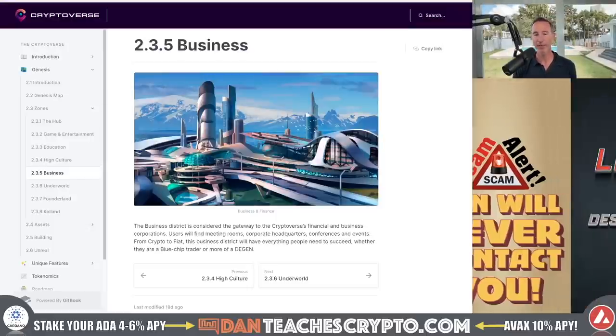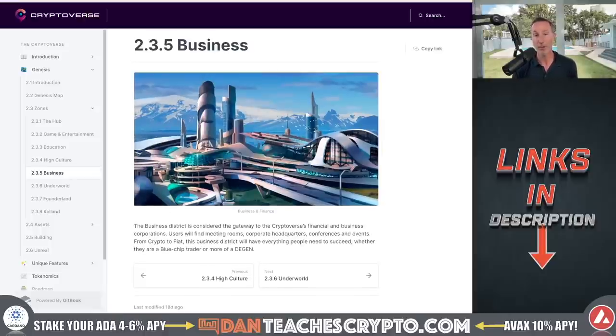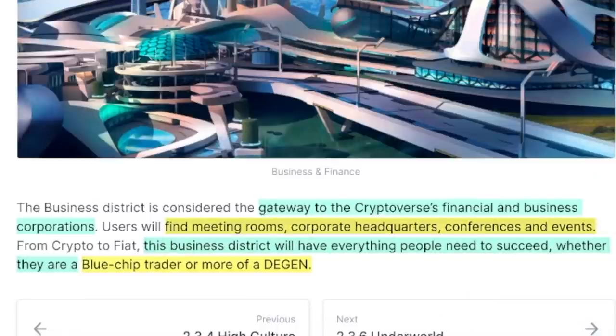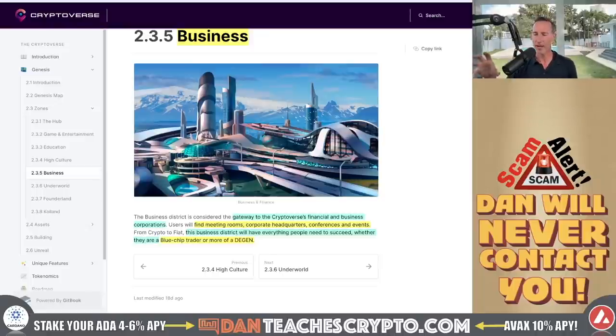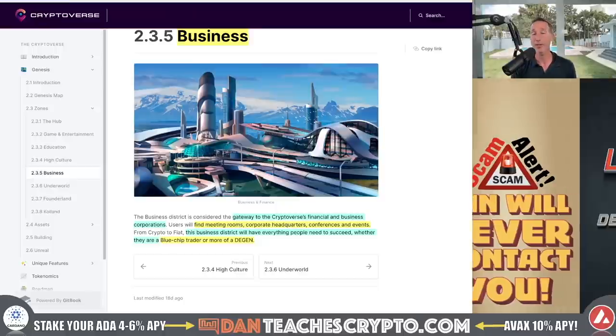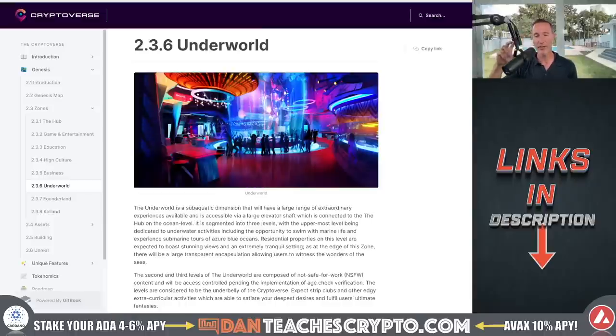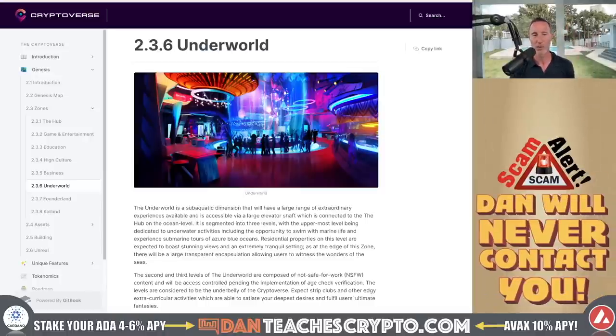The business district is all finance and business: find meeting rooms, corporate headquarters, and conferences. It will have everything people need to succeed, whether they are a blue chip trader or more of a degenerate trader. I'm wondering if they're going to have in-metaverse crypto exchanges where you can walk up and do your trades. And as I'm talking about this, you might think about those Oculus headsets — have you tried to use them? They suck. I've talked to a couple of the founders and they're like, 'we're trying to get away from that Oculus device because no one likes to wear that stuff.'